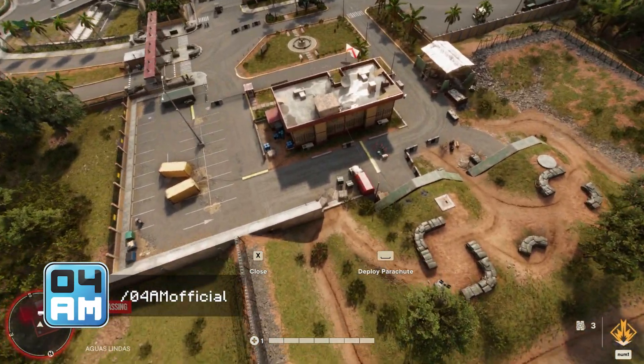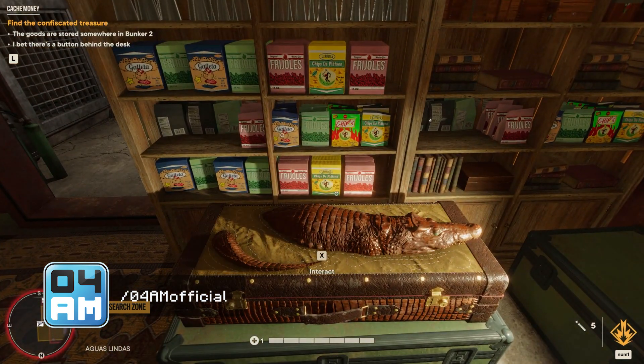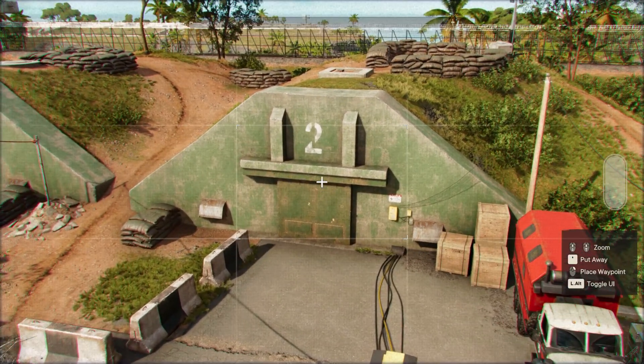Hey, what's up guys, this is 4Yamaka back with a new Far Cry 6 video. Today I'm going to quickly show you how you can get your hands on the Sobek Special Sniper Rifle unique weapon, which can be found in Bunker 2.